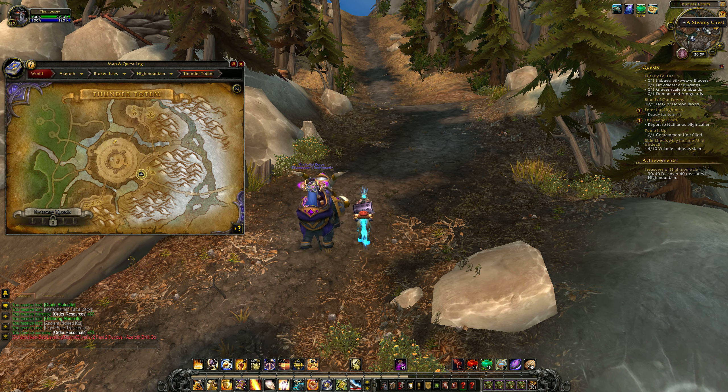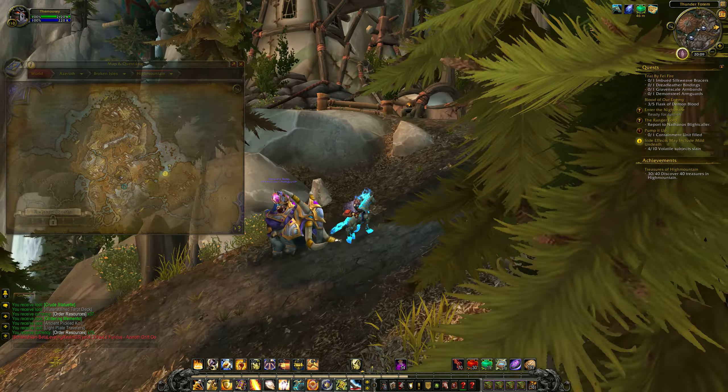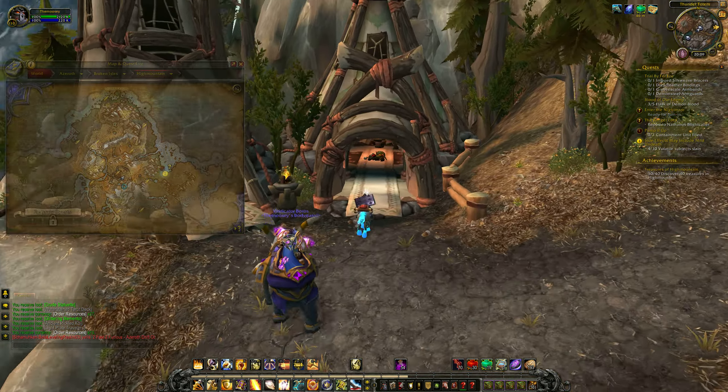This is a quick guide on a steamy chest, which is located just here in Thunder Totem, or just here in High Mountain. The steamy chest is in this hut — I forget which one, I think it's this one.